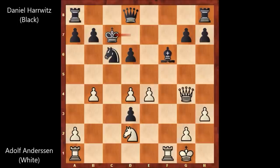Knight to c6, and Andersen played queen to g4 — that's check. King to c7. As you can see, black is moving his king a lot, and this is not a good sign for black because the king is not looking very safe. After king to c7, Andersen played rook from a to c1, pinning the knight and threatening to push one of these pawns, then winning the piece.